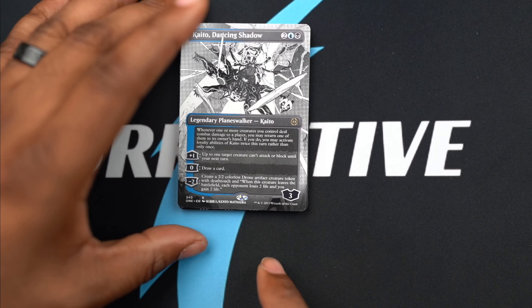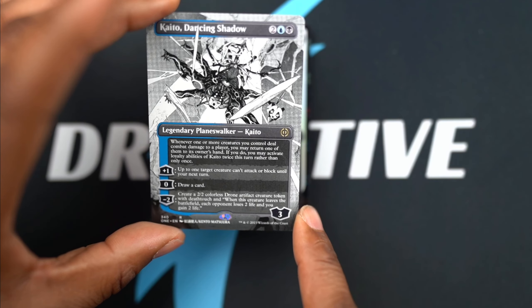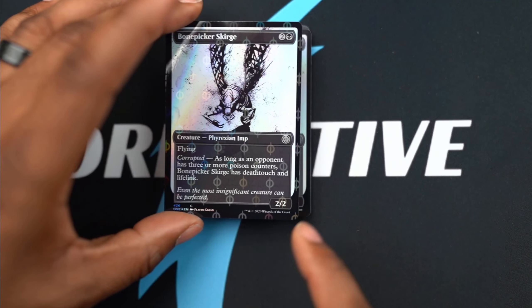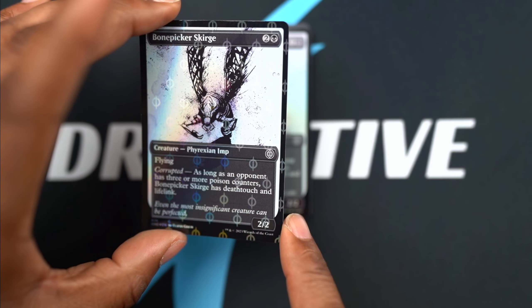We got another Kaido - I'm just getting all of the ninjas. This one's not foil, but still the mega art so it's still pretty dope. I like it. Here you go - Bone Picker Scourge with the Phyrexian Stepped and Completed look. Very, very nice.